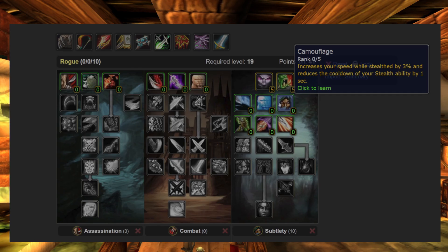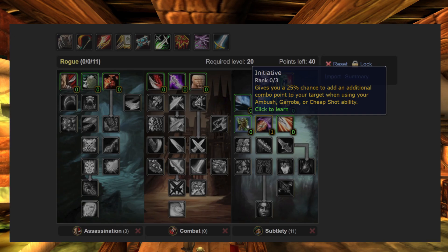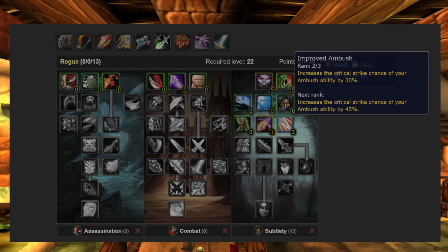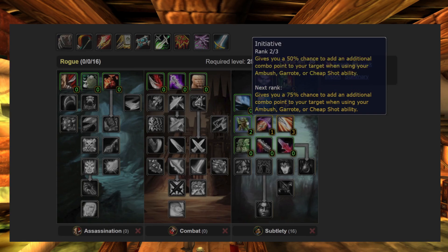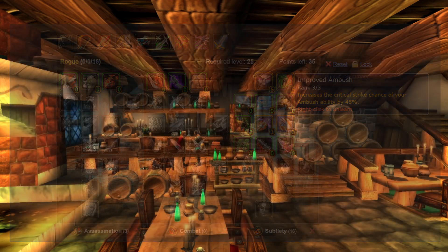At level 18 we also unlock Ambush, so you could improve the chance of critting. But you can also choose to get Ghostly Strike at level 20 — it's all a preference. If you like to open with Ambush, then you should invest in improving your crit chance immediately, or else unlock Ghostly Strike if you want a new ability. No matter what you choose, it will work out fine. I just prefer to go with Ghostly Strike in the beginning and then spend three points into Improved Ambush.